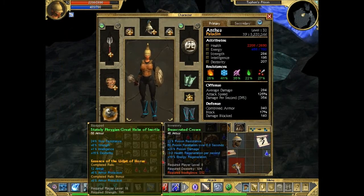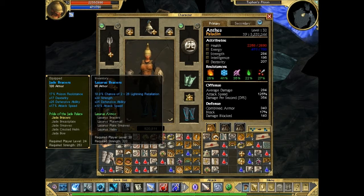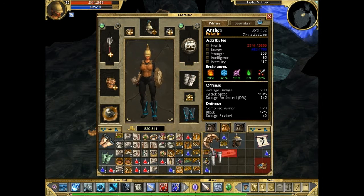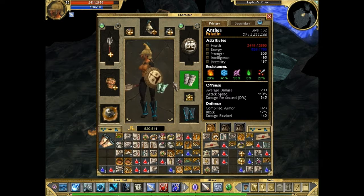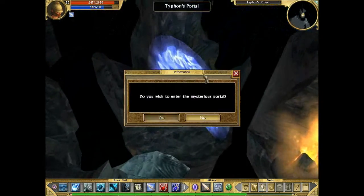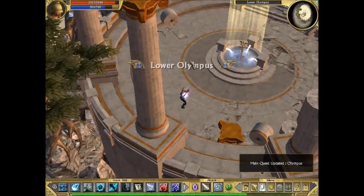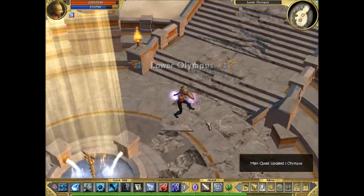We're going to quickly check through our gear. I've been trying to figure out the best combination, but there's always some important stat that gets left ignored no matter what combination I try. We'll have to deal with it when we fight Typhoon. For now let's proceed through this portal to Mount Olympus. We're in Olympus now — we'll stop here, and in the next episode we shall tackle Typhoon. See you guys later, bye!